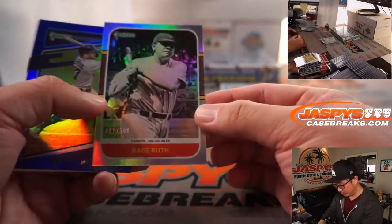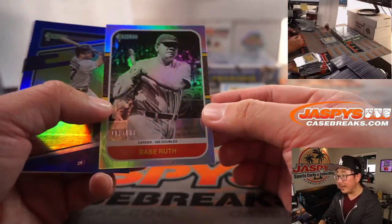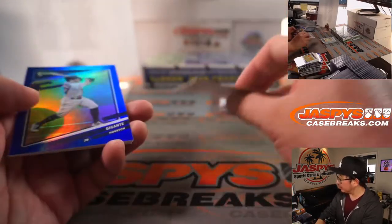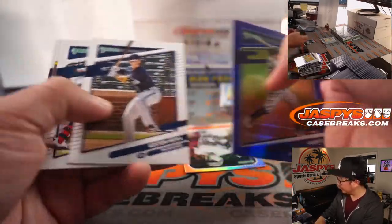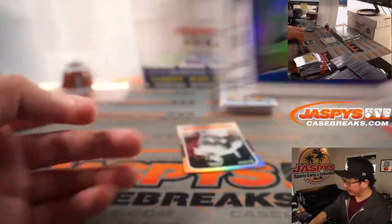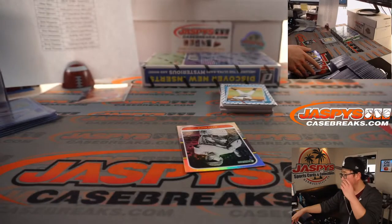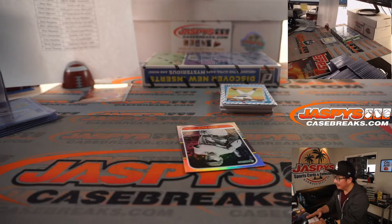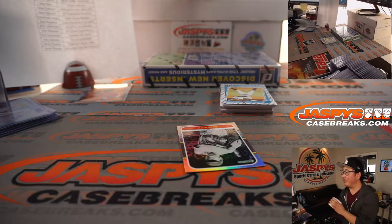There's the Babe — Babe Ruth to 500. Career 506 doubles — that's a pretty good one for the Yankees. Oh, Urshela. Come on. Keep your eyes on the ball, Urshela. Oh, now the ball gets past the catcher — it's into the backstop. Rays up 4-0. Thomas, our resident Yankees fan, just can't believe it.